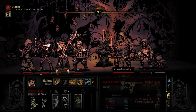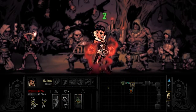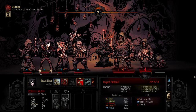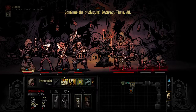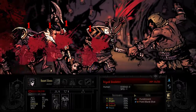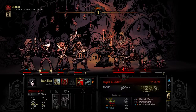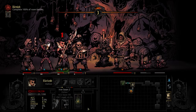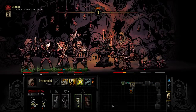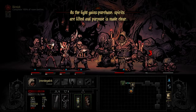I'll probably try to cheese this guy a little bit for health. I think he's considered a champion because he takes up two spaces. You can actually heal yourself too — let's do that. Fortunately, he can't really hit. Continue the onslaught. Destroy them all. We can't really cheese this guy because he has group stress. Actually, you can hit this guy — I forgot that he's a two-space unit. Oh, likely stun, but we got it off anyway. Spirits are lifted, and purpose is made clear.